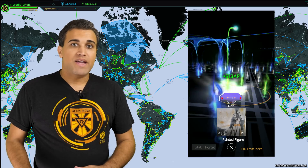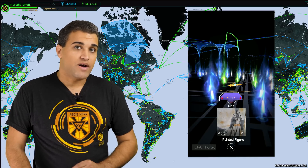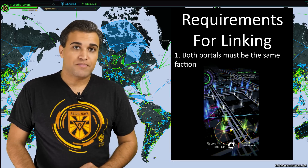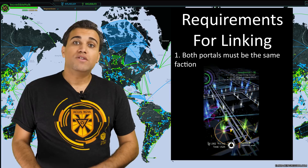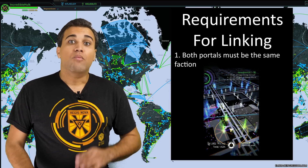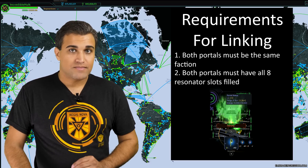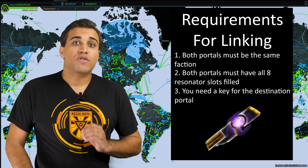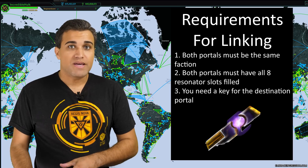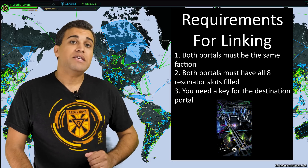You can also link portals together for more points. But in order to be able to link two portals together, there are six requirements. First, both portals must be owned by your team — any player can own the portals, but they do both have to be the same faction or color as you. Second, both portals that you want to link together must have a resonator in all eight slots. Third, you must have a key for the portal that you want to link to. So if you're at portal A and you want to link it to portal B, then you have to have a key for portal B — and remember, you'll get that key by hacking portal B.